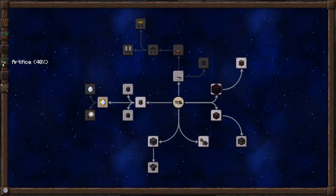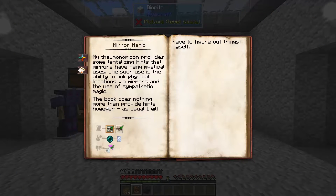This is on the Artifice tab to the left of the Arcane Lamp and the Basic Artifice section. Mirror Magic allows you to transfer things through mirrors to other places, like items.